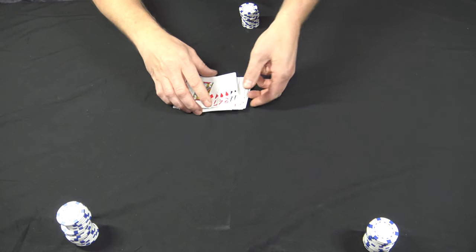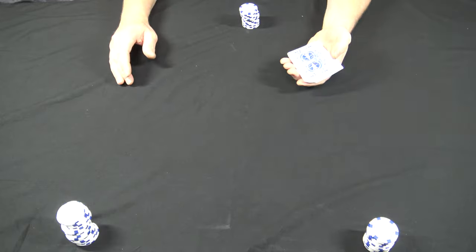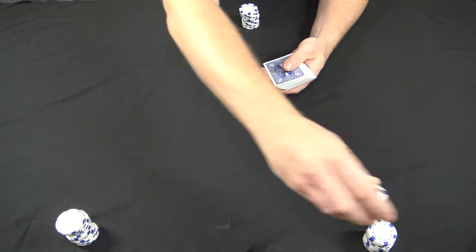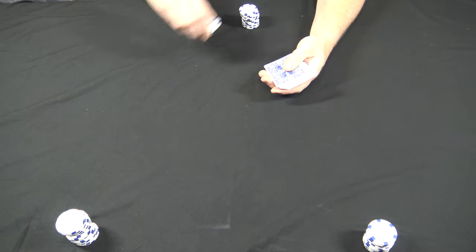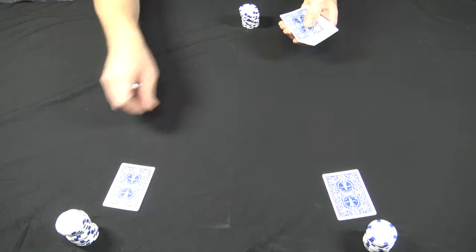Here's how you play and deal Fish in the Barrel. Start with a shuffled deck of cards and determine your ante. I'm gonna say the ante is a quarter — each one of these chips is worth a quarter. Once the ante is good, you're gonna deal all the players two down cards.